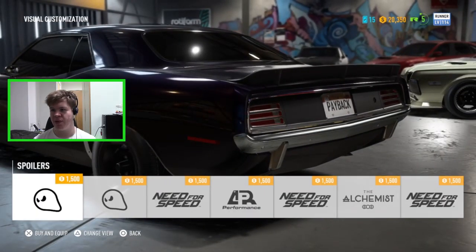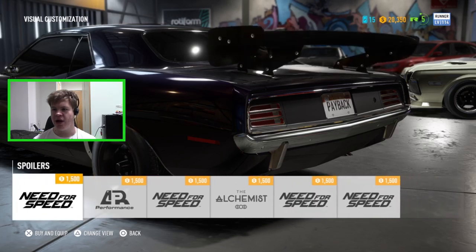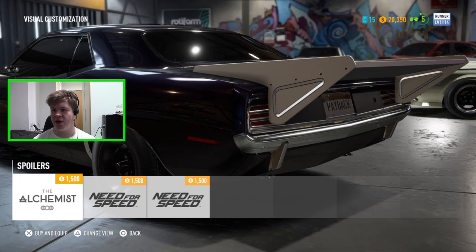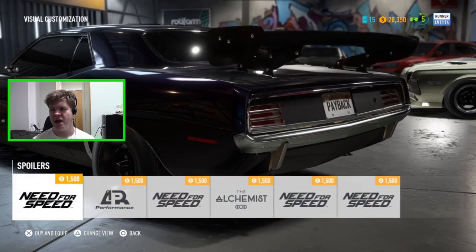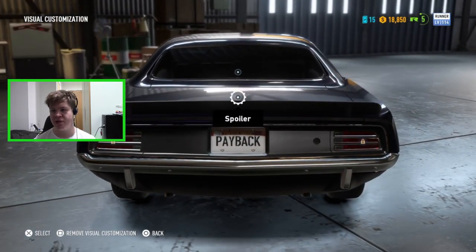For spoiler options we have a Ghost one, a bolt-on drag spoiler, a massive Need for Speed one, AR Performance which looks a bit weird, another large Need for Speed one, an Alchemist full drag spoiler, and then the classic - more like what you get on a Challenger. The Challengers and Cudas were very similar looking cars actually. I like the first one, so I'm going for that - just a nice little lip spoiler.